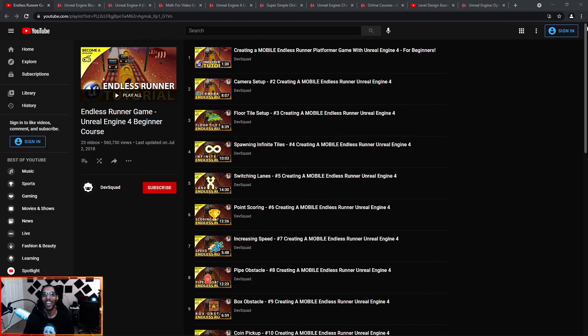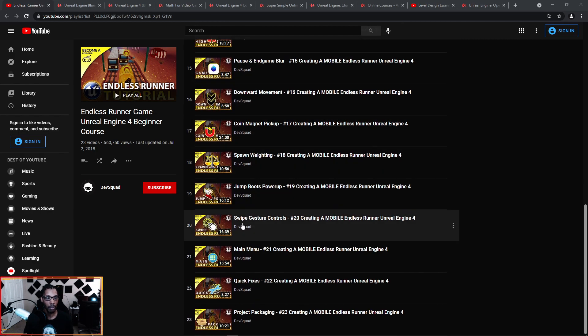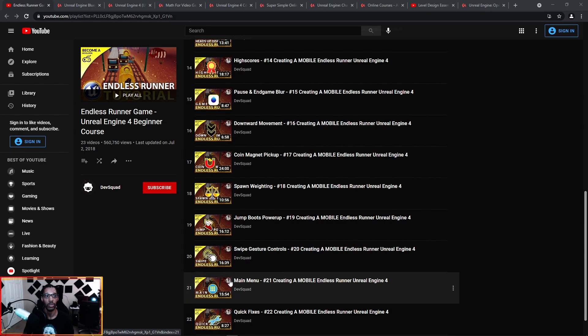The first one, right out the bat — you want to go to YouTube. We want to save as much money as possible, and YouTube has some great courses. For beginners, this course by Dev Squad, which used to be called Virtus Hub, is where you want to start. This introduces you to the engine and the workflow, and gets you started working on a full complete project that you can deploy on your mobile device.